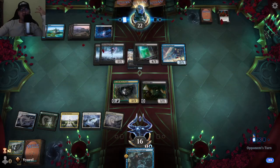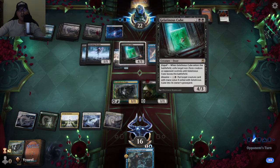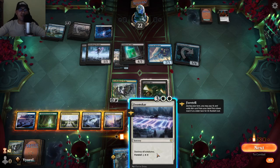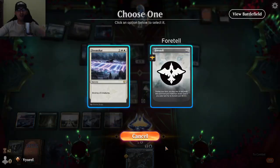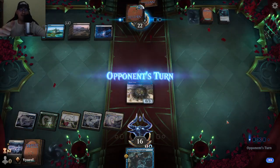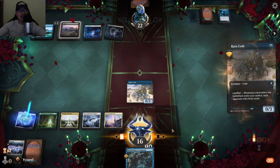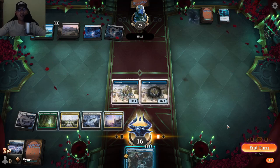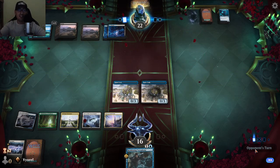That's the strategy with deathtouch creatures — he's going to attack with all four probably, so I'll destroy his most powerful ones. He doesn't attack. Now the biggest moment: I use Doom Scar to destroy all creatures. I have five lands so the cost is fine. Doom Scar has saved me so many times. He's left with one card in hand, I get my Rune Crab back, I still have Maddening Cacophony. That's frustrating for opponents — all their creatures gone from just one card.